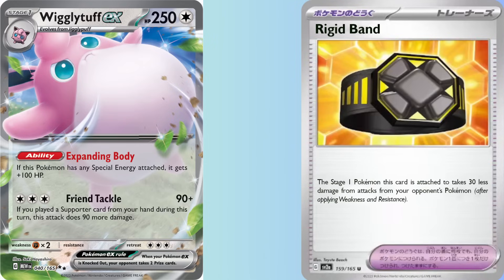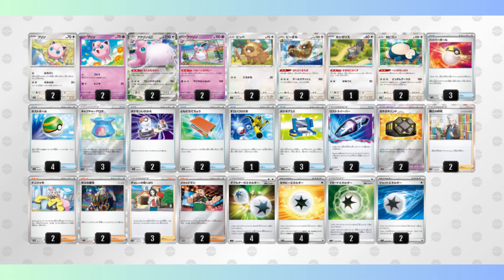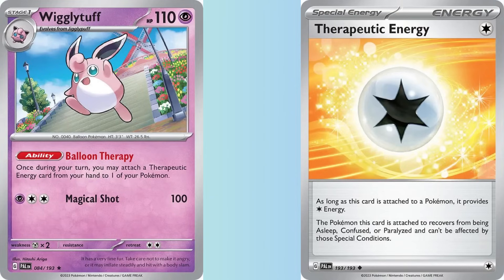Sticking with a deck that's designed to slow down the game and annoy your opponent, we have Wigglytuff EX. The ability Expanding Body gives Wigglytuff an extra 100 hit points if it has a special energy attached. While that's great, the attack isn't — since you're relying on Double Turbo, Wigglytuff will be doing no more than 160 damage per turn. So you have to stall for as long as possible in order to win, and that's where Charon's Care comes in. Odds are your opponent won't be able to one-shot Wigglytuff EX — between the HP boost and Rigid Band reducing damage by 30, it has in effect 380 hit points. The only Japanese list I could find played three copies of Charon's Care, which puts any damaged colorless Pokemon back into your hand. Between those three copies and two Pal Pad, you're recycling Wigglytuff all game long. But how do you get energy back on Wigglytuff EX?